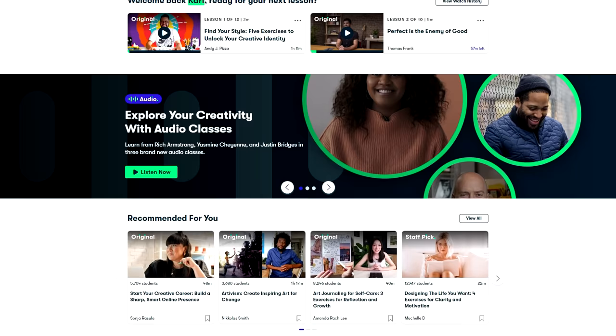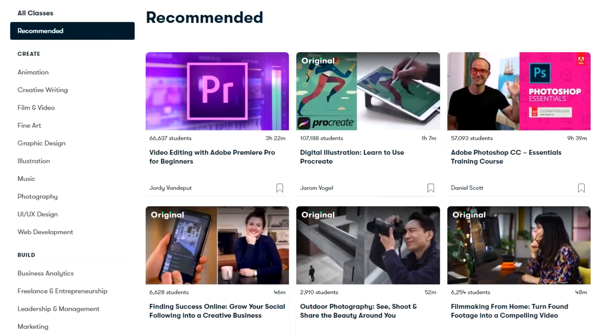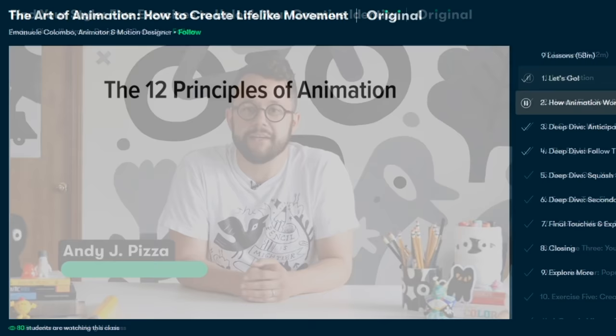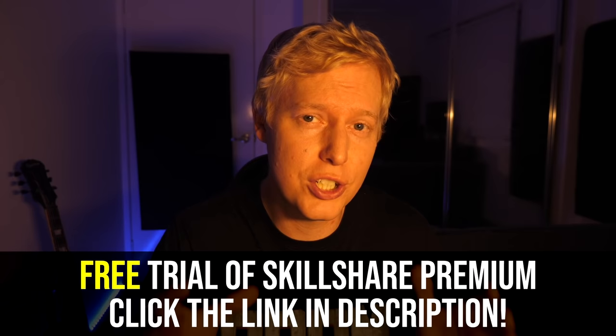Now before we go on, a quick shout out to this video's sponsor, Skillshare. Skillshare is an amazing online learning community that hosts thousands of classes where you can learn pretty much anything you can think of. I am of the opinion you should always spend some of your time learning something new, and Skillshare is the perfect place to explore new skills. I made the leap of faith to start making YouTube videos two years ago, and it has completely changed my life. I think everyone should give being creative a go, and you never can predict what might become of it. If you want to unlock your creativity, I suggest going through the class Find Your Style by Andy Pizza. Premium membership is very affordable at less than $10 a month, and you can even grab a free trial by being one of the first thousand legends who click the link in the description.